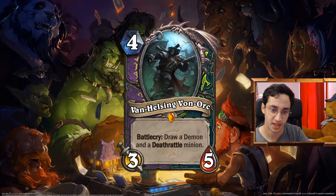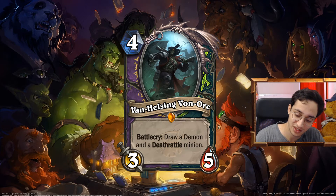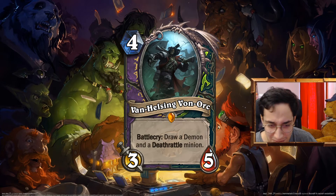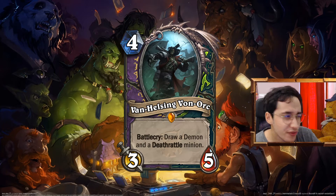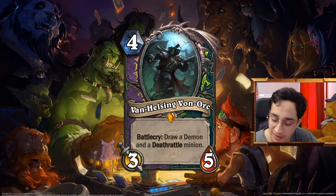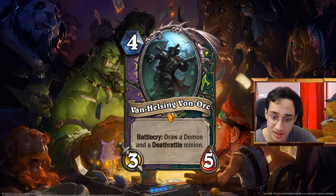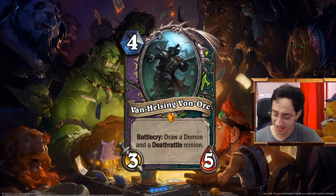Let's hop on to Warlock — the last class. Van Helsing Von Ork: 5 mana 3/5 in Warlock, 2/5 in DH. Draw a Demon and a Deathrattle minion. This is what you'd want in some kind of Cube Lock or Reno Lock — you have a lot of Deathrattle and demons. The idea is it's a demon hunter hunting demons and Deathrattle minions in a graveyard. I think it's better than cards like Barak and Watley, though neither were really good. In Warlock and Demon Hunter — classes that already have a bunch of draw — you needed a good card to make it work.